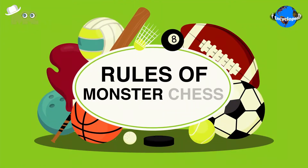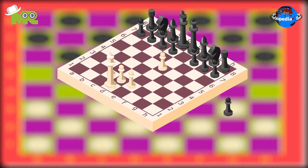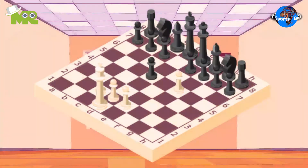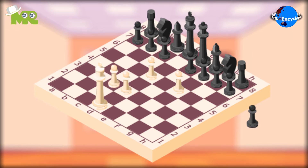Rules of Monster Chess. All pieces function and move like regular chess pieces, except for a few changes. On their turn, the white side takes two consecutive turns, while the black only gets one move like traditional chess. The white side is allowed to move the same piece twice, or they can move two pieces separately.